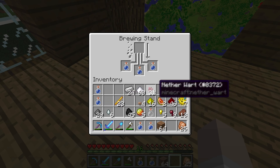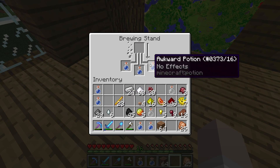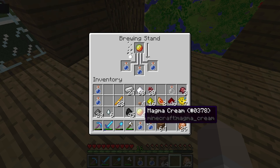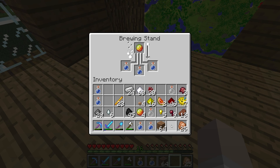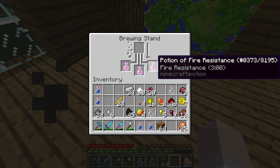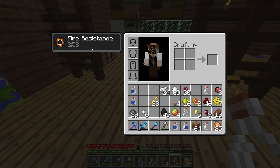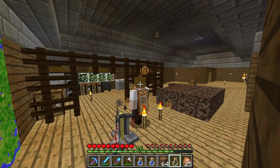Put three more bottles, grab some more nether wart. Now that we have awkward potion, we can place magma cream in there. Because magma is made of fire, it'll give us a potion that will make us resistant to fire. This is extremely useful for going into the nether — because if you land in lava, you don't burn, and you don't lose all your items in the nether. Now we have fire resistance. Let's drink that — and now we can see that we have fire resistance for just under three minutes, with all these orange particles.